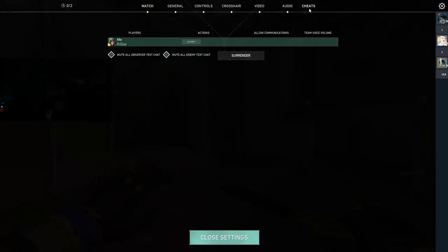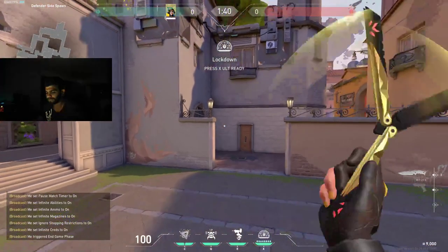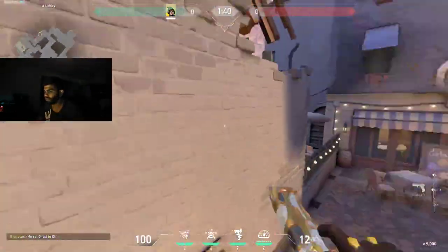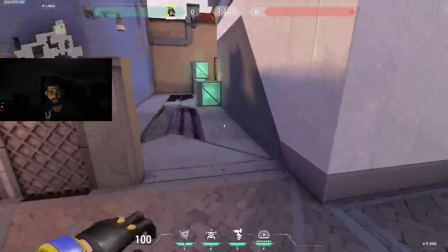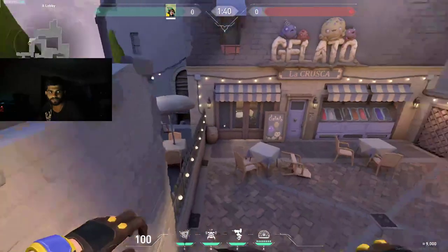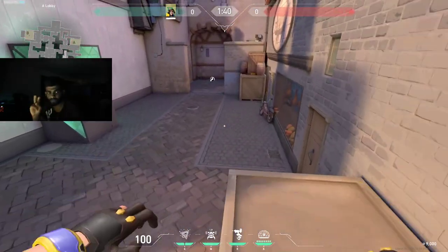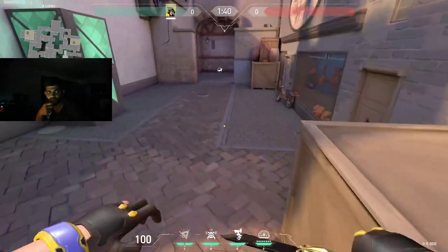Starting off on attack. How you're gonna play as KJ is mainly two different ways. You're either lurking for your team holding rotates, or you're basically setting your teammates up while watching flanks.